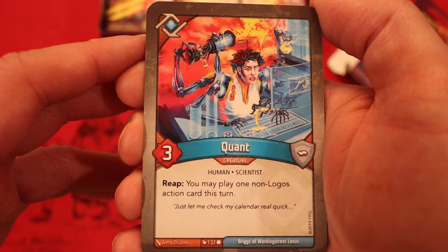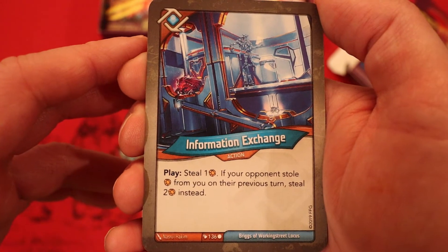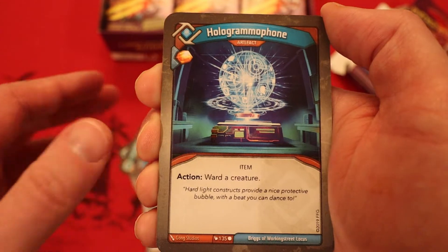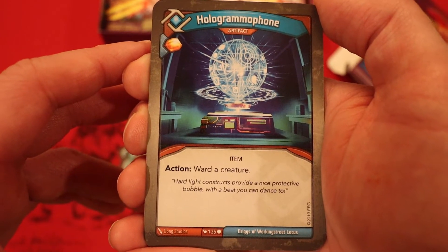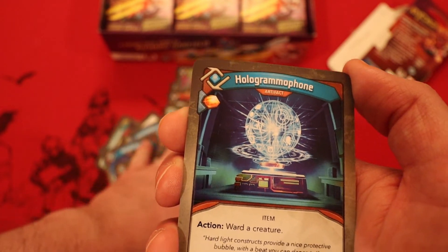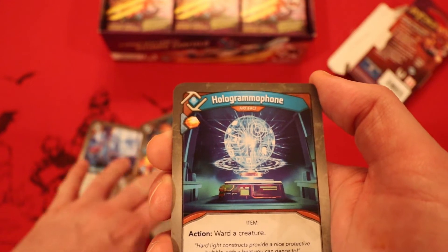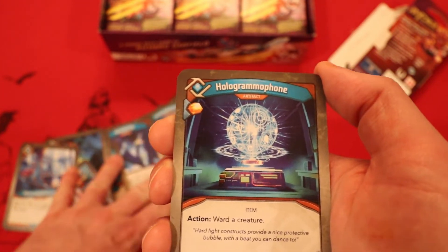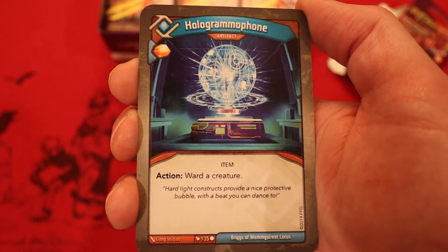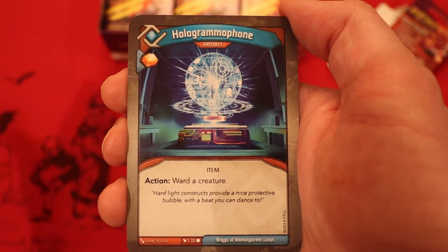Quant: three power. Reap: you may play one non-Logos action card this turn — great for cycling. Information Exchange: steal one amber; if your opponent stole amber from you on their previous turn, steal two instead. Hologramophone: artifact, amber — never you play it, action: ward a creature. I like the archiving — we can hide those Too Much to Protect and steal cards. But we only have two creatures in Logos so far, really hoping we finish with some good Logos creatures.